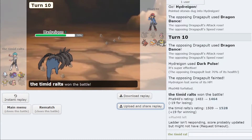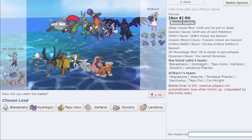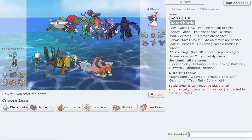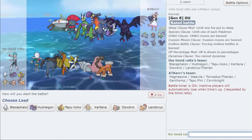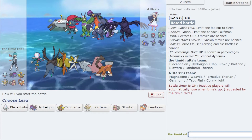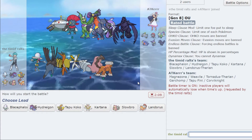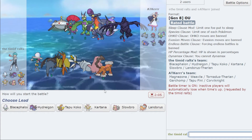That's sort of the point of the ladder we're at, where people start making crazy plays. Here's another team — this team is very pivot-heavy. They have three good pivoters: Volt Switch Magnezone, U-turn, maybe an Assault Vest Tornadus. I don't know if that's Scarf Tapu Fini or trapper Fini — hard to know. Corviknight is there too.